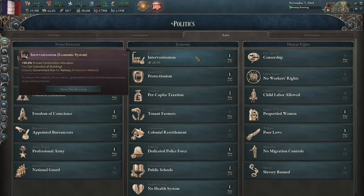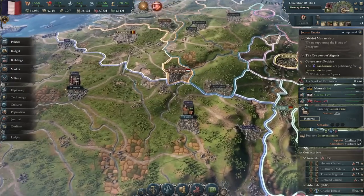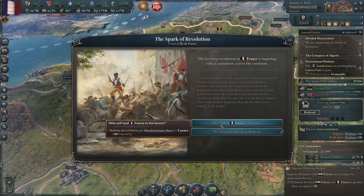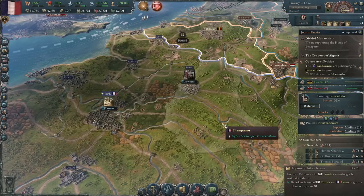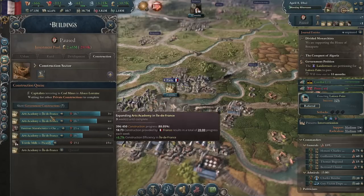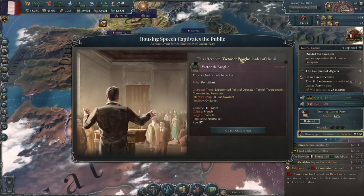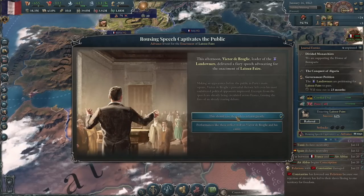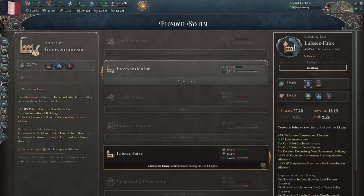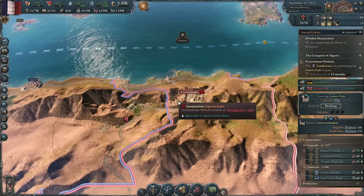The landowners want laissez-faire. I don't think I've ever been laissez-faire before. Revolution brewing in France. We'll have this guy lead us — we want the monarchists. The only thing the capitalists know how to build is Arts Academies. More states in Algeria. Victor de Broglie — does not sound like a French name. There are different phases of law passing now. I guess it just runs the RNG thing three times, making it harder to pass laws. I don't know if I like that.